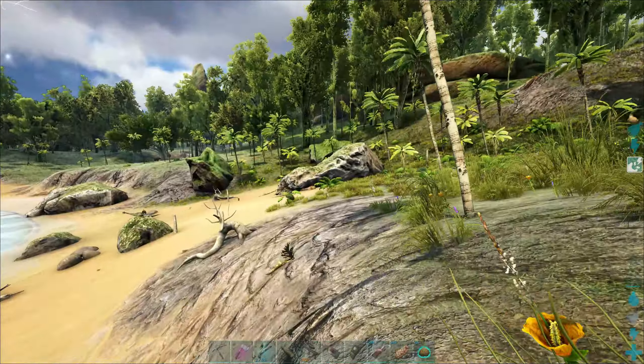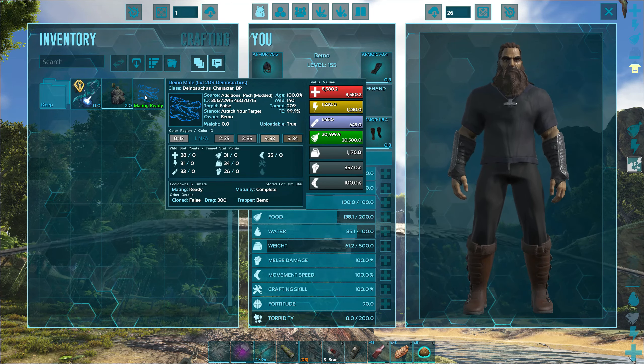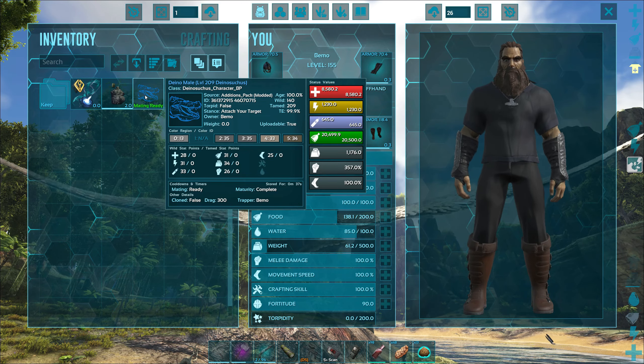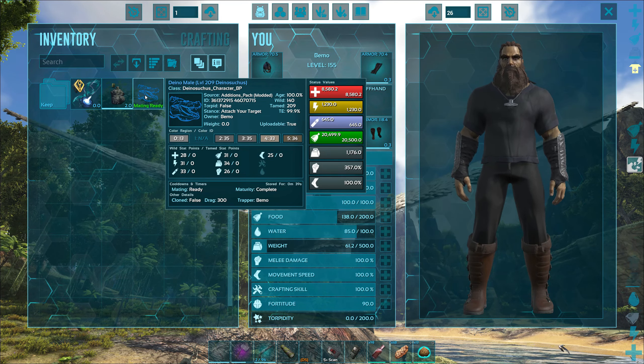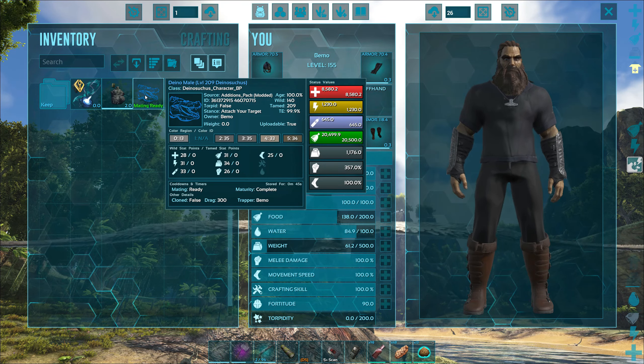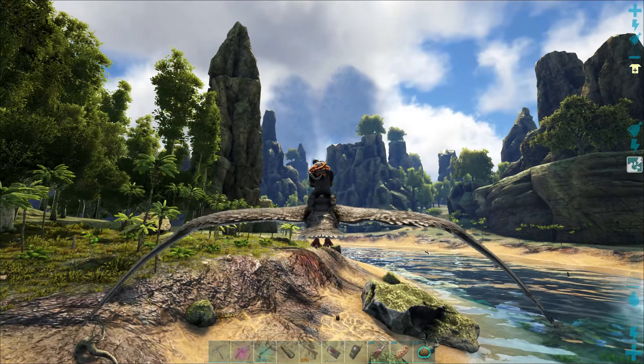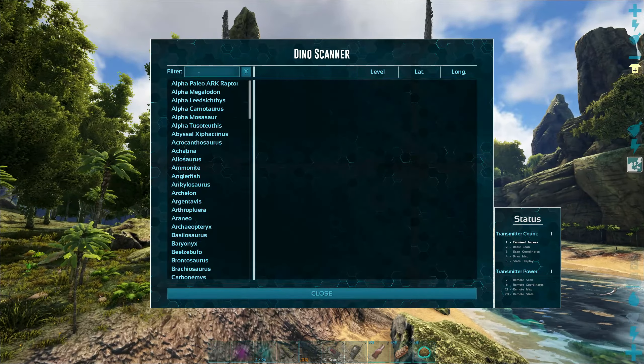I like the taming mechanics with our conditions - it's nice, stuff that's different but not super complicated. What we got on this guy: it's a 140 tamed out to level 209. We have 28 on health, 26 on damage, 31 on stamina, and 34 on weight - pretty good. 30 is kind of my medium point, so anything above is great, anything below is mediocre. Actual readouts are 8500 health, 1200 stamina, 1176 weight, and 357 damage. Now we need to find a female.